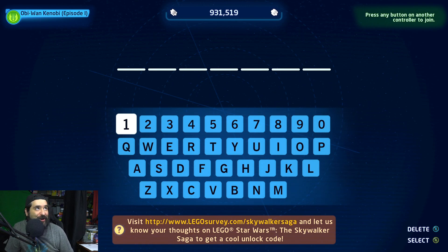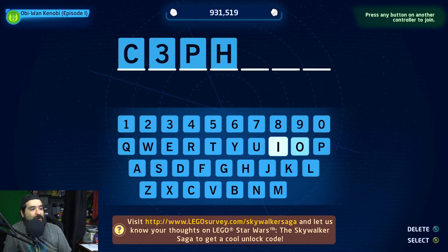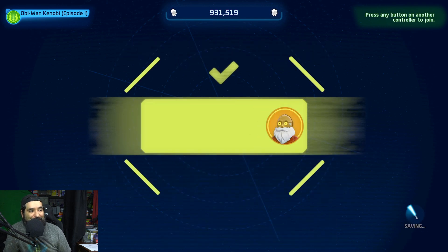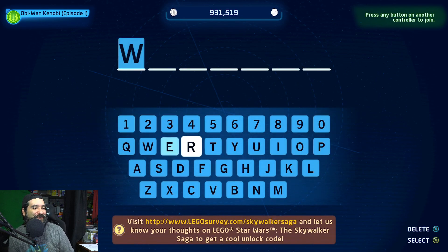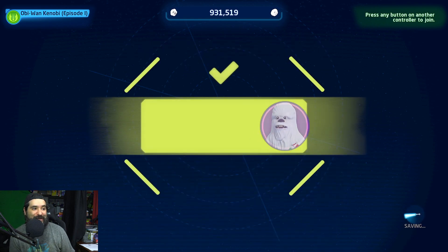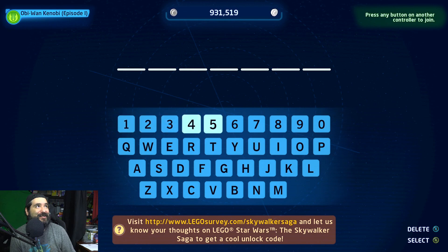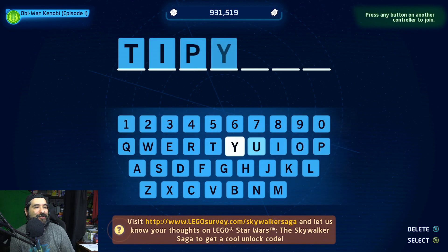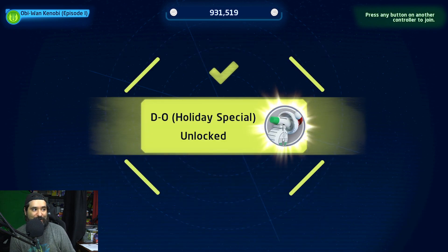What's awesome is you're going to see some of these characters from some of the Lego specials. So we're going to enter C3PO from the holiday special — unlocked. If you type in WOOKIEE with two E's, we get Chewbacca from the Lego holiday special. And TIP YIPS is going to give us D-O from Rise of Skywalker.